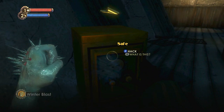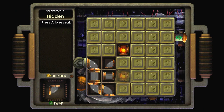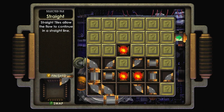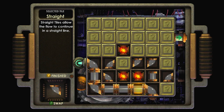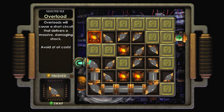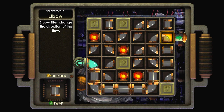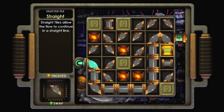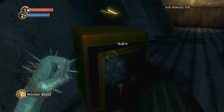I tried to freeze the safe like I did the other machines, and apparently that doesn't work. Safes are their own type of deal. So we're gonna have to go very quick here and get this thing going before it screws us over. We're good — we got more than enough pieces. There we go. Successfully hacked the safe. Let's see what's inside.